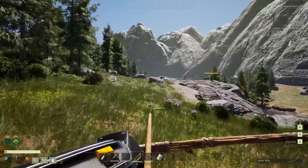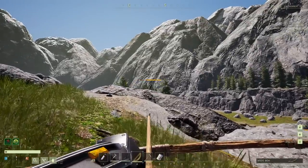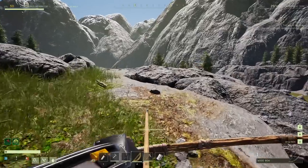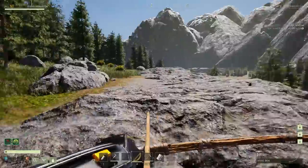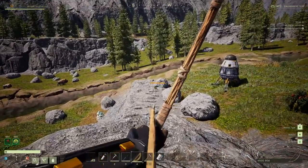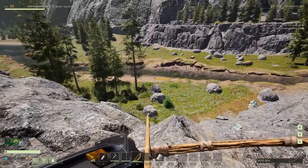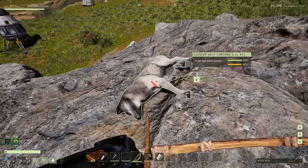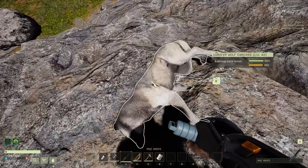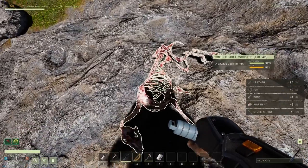There he is. We'll try to stealth up to him — let's see if we still got it in terms of the aim. Oh yes, don't fall off the cliff please. The only problem with killing animals is that it brings out lots of other animals. There's a bird down there — I'm going to try to get the bird. Oh, I got him. There's a dragon down there. But let's skin this guy. We can use my good knife just for the first skin here.